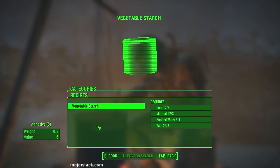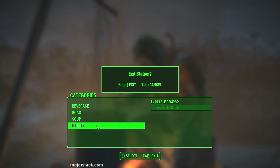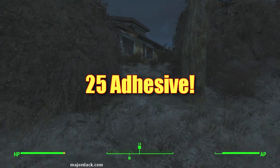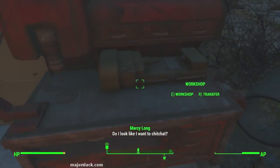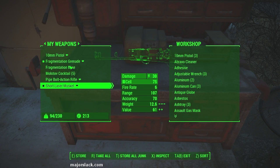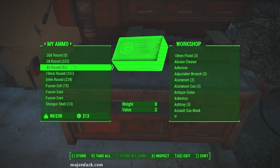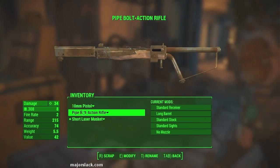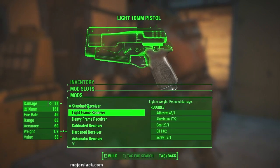Grab your crops — now we've got a whole bunch of corn and a whole bunch of everything. Over to the cooking station, utility — and now we can make five batches of vegetable starch. Take the vegetable starch back to the workshop, over to junk, pop those in — and now we've got more adhesive. Go to the weapons bench, try to mod something like a light receiver, and there's your adhesive supply: 45 adhesive.